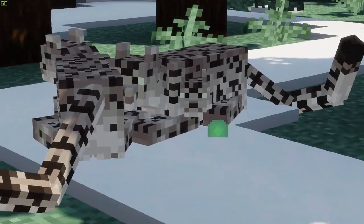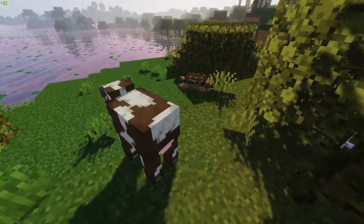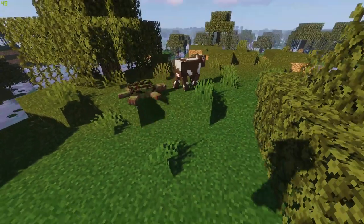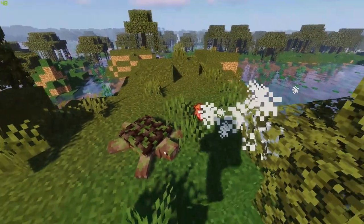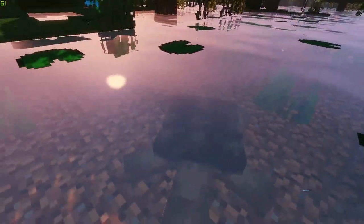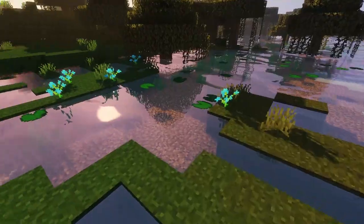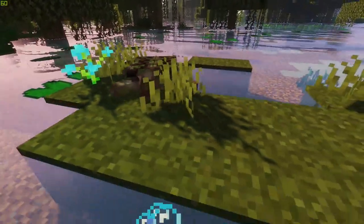We now transition to the swamps. The alligator snapping turtle is a massive semi-aquatic reptile found in swamps throughout the overworld. Unlike its passive sea turtle cousins, the alligator snapping turtle is a feisty beast that attacks anything that steps near its sharp-beaked mouth. It is able to bite and move surprisingly fast for a turtle, so it is best to leave these creatures alone when encountered.